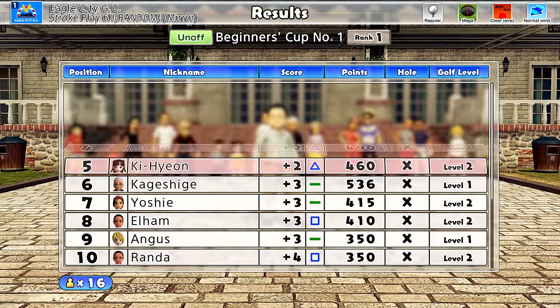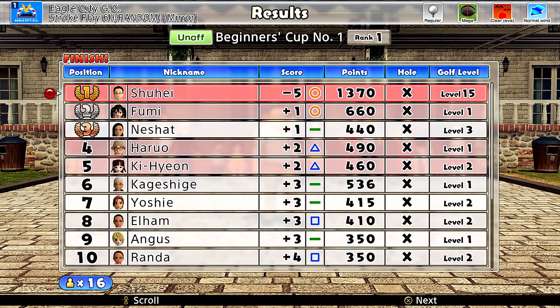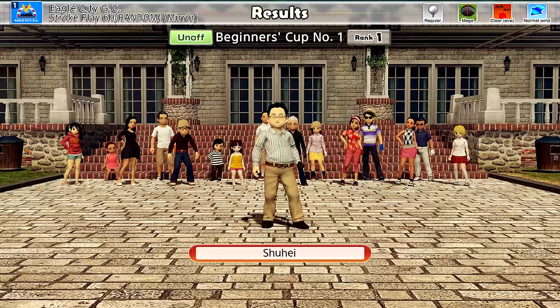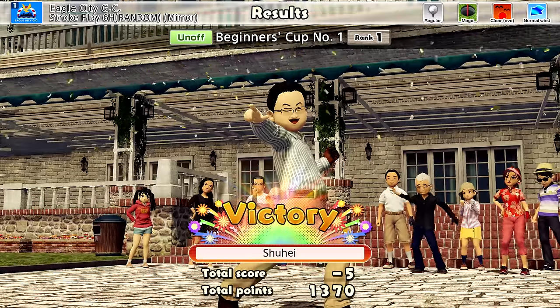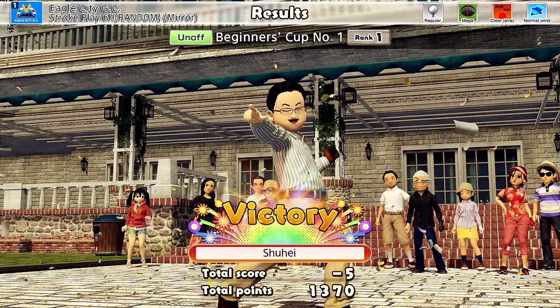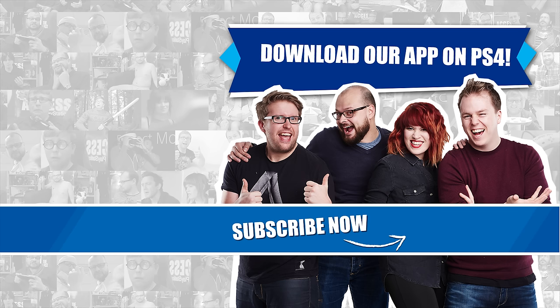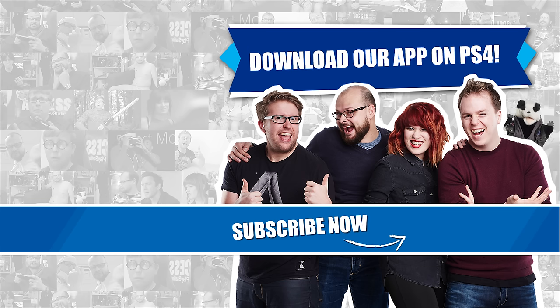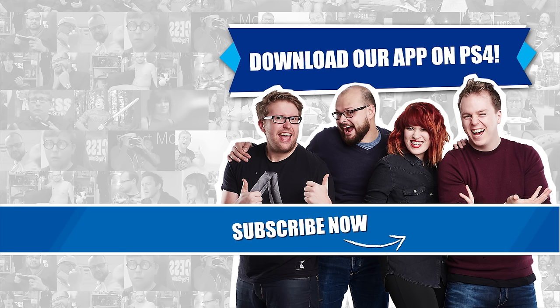He's finished on minus five and has easily won - absolutely smashed the field, more than double the points of Fumi in second place. The winner is Shuhei Yoshida - that's the thumbnail right there! And there's our quick look at Everybody's Golf on PS4 Pro. Let us know in the comments what you think, and don't forget to subscribe - we've got loads more coming up from the world of PlayStation.